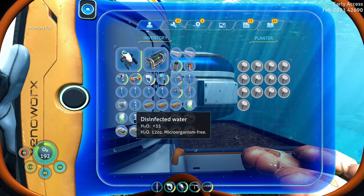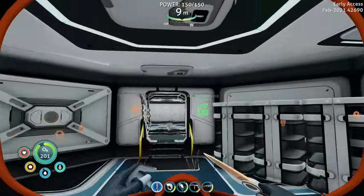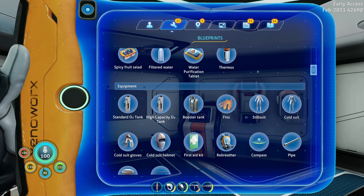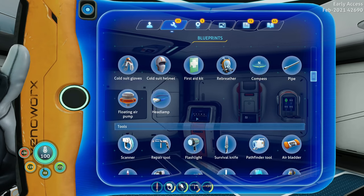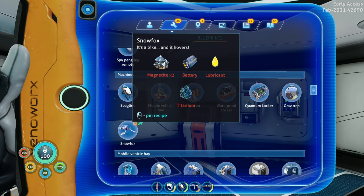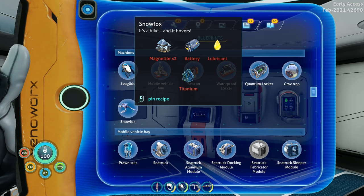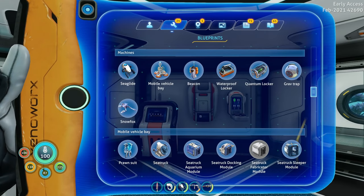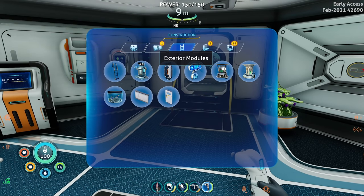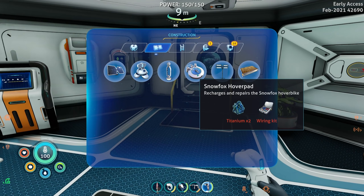Inventory's full — not good. Let's get a few more of these in. That looks good, perfect. So we got those going. The hydraulic fluid is super cool. Now to get the cold stuff we have to get the spy pingling, so we have to build the remote. We also need to build the snow fox, but we don't just build the snow fox — we have to build the hover pad first. Exterior modules: snow fox hover pad, two titanium and a wiring kit. Then I think that's where we actually build the snow fox, if I'm not mistaken.